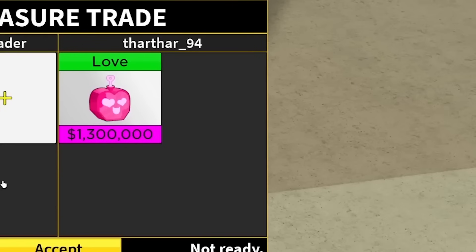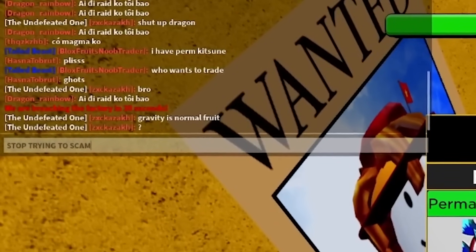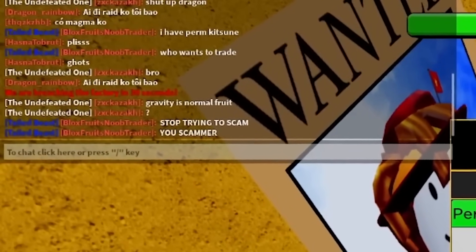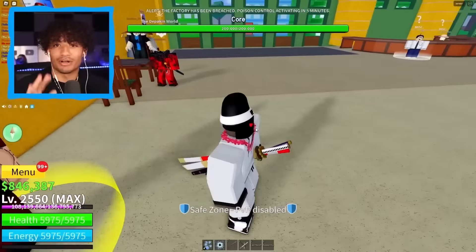Boom — permanent kitsune, and he put a love fruit. Of course he's trying to ready up. I am not trading permanent kitsune for love fruit. He's trying to scam me — stop trying to scam, you scammer! Does he really think I'm gonna accept it? I'm gonna fake accept. Three... two... okay, I'm jumping. There's no way I'm gonna risk that — imagine I messed up and the trade went through, I would have cried.